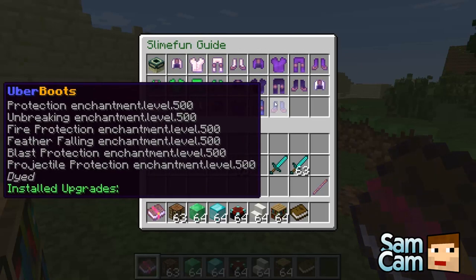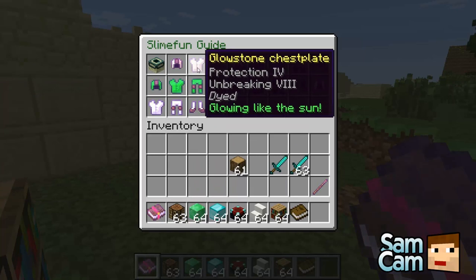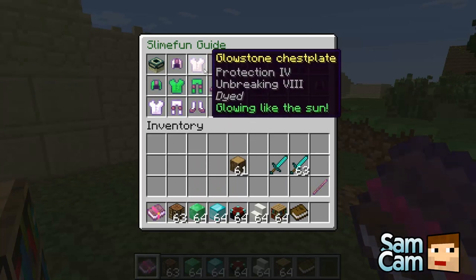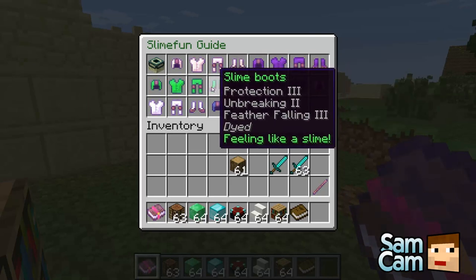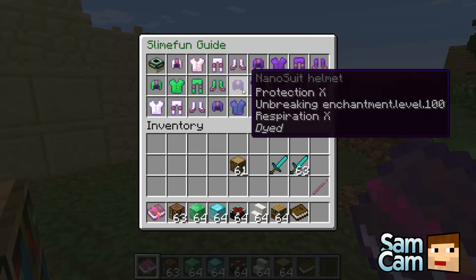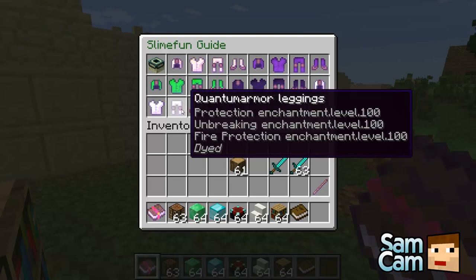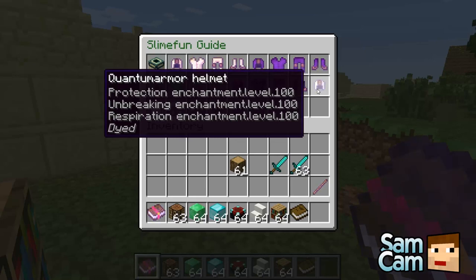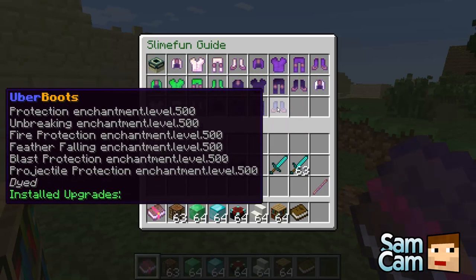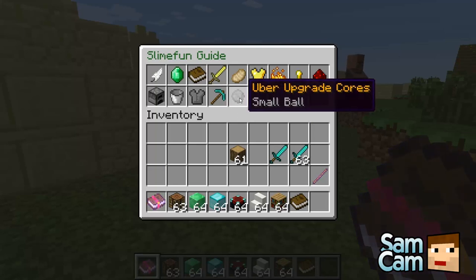Quantum armor — sounds awesome! So you go to armor and you have the sort of levels of glowstone, which has unbreaking and protection, then you've got ender which has more enchantments, then slime, and you've got the nano which is pretty good, and then quantum boots which are level 100 with protection, unbreaking, and respiration. And finally there's uber as well, which has level 500 in pretty much everything.